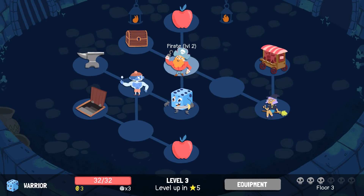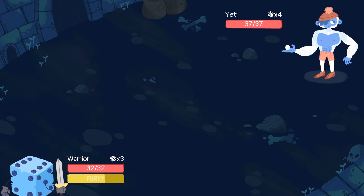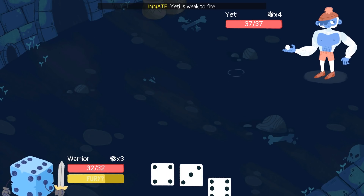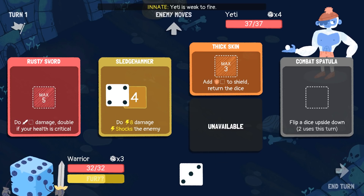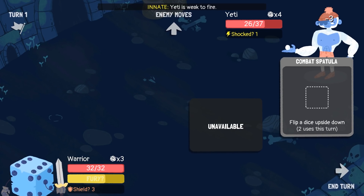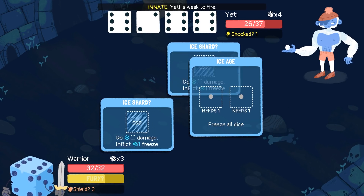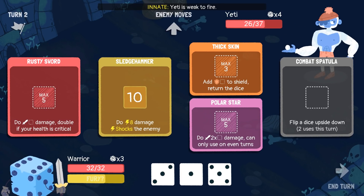Down to floor three — Yeti, Pirate, and Sorceress. Pirate's got an apple behind them. Yeti has an apple and an anvil. So let's do Yeti first. I'm not sure what Freezing does this time around — I don't think I've been frozen yet. We'll do a Sledgehammer, Thick Skin, and a Rusty Sword. Good rolls for us.